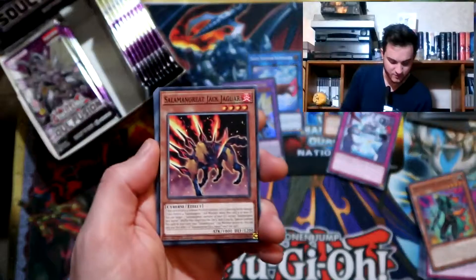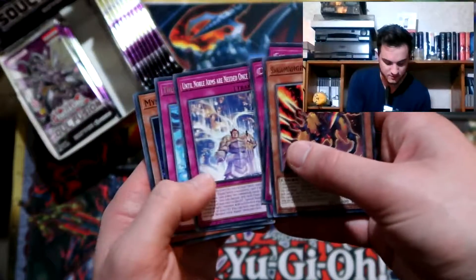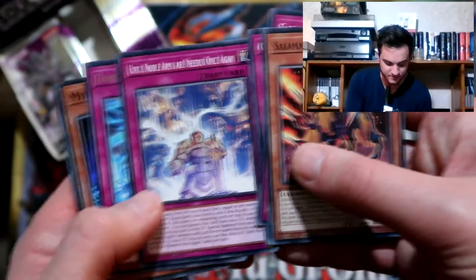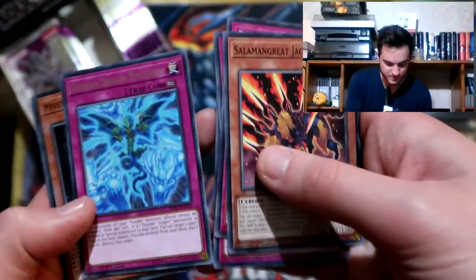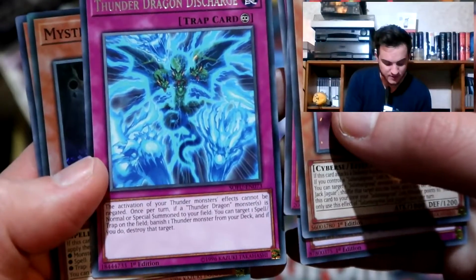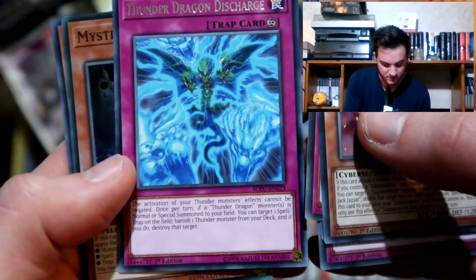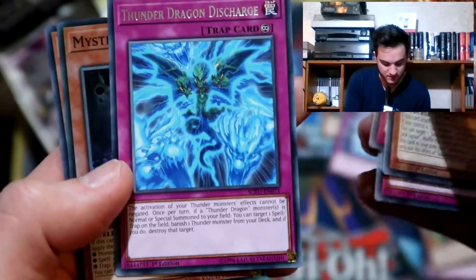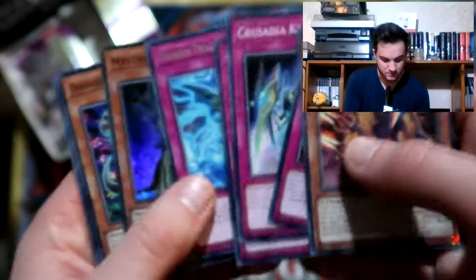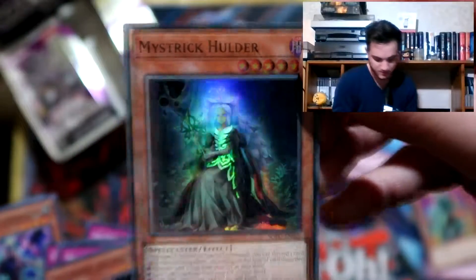Let's have another - quite a common new archetype here: Salamangreats. Crusadia Crawler. Noble Knights are needed once again. Thunder Dragon Discharge - that's an amusing name. The activation of your Thunder monsters' effects cannot be negated. Once per turn, if a Thunder Dragon monster, you can target one spell or trap on the field and banish a Thunder monster from your deck and destroy it. Ghost Trick holder as well - pretty cool.